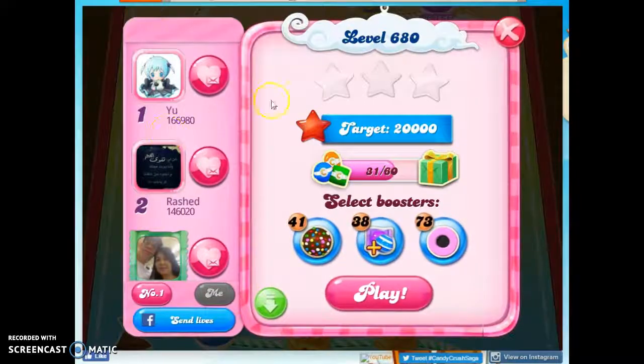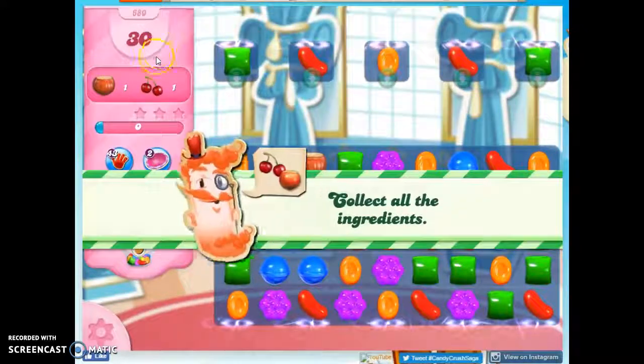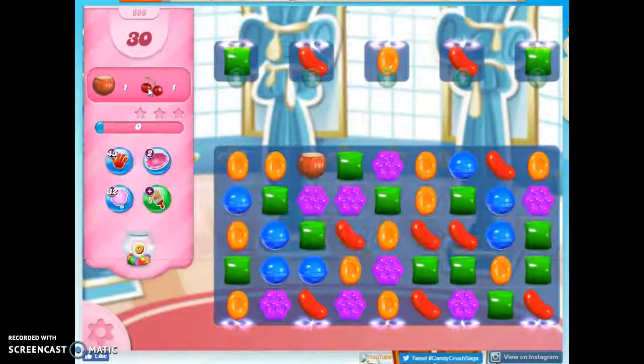Hi friends, this is Susan, your Candy Crush Guru, here to help you solve the puzzle of level 680, where we have 30 moves to collect two ingredients. Let's figure out how to do this.